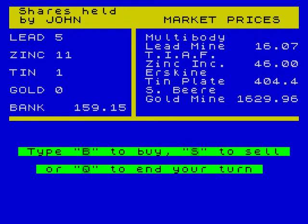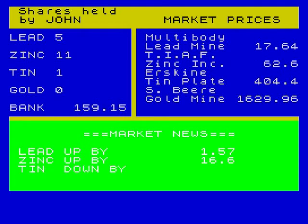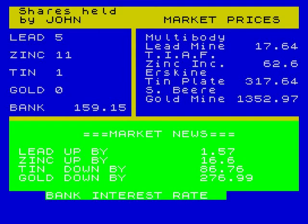Excuse me, I hate the tax man. So really, now I'm pretty much fucked. I can sell my tin, but that's quite high at the moment. Even my lead — all that money I had, now the fucking tax man's robbed me. The bastard. So let's just end the turn. Lead up, oh lead's going up. Zinc up. Tin up 10 down. Gold down by 200. Well, maybe if I can sell my zinc, because zinc's gone up in price.